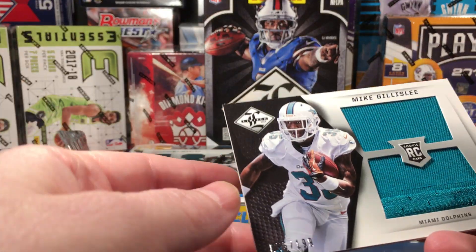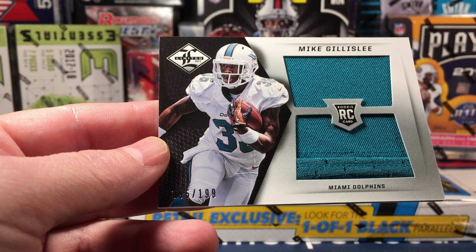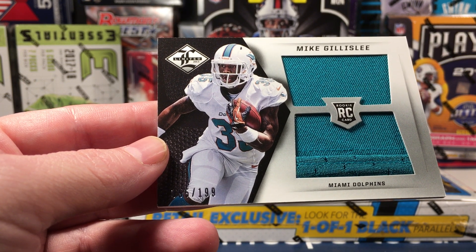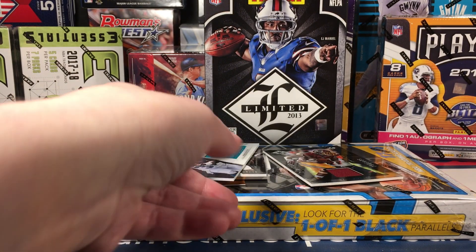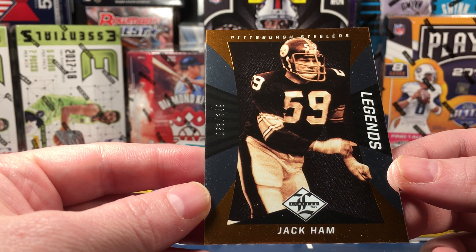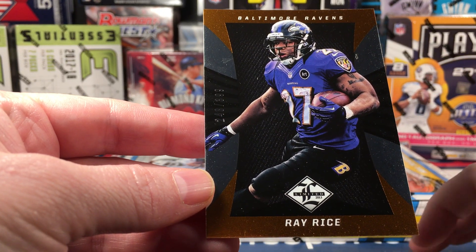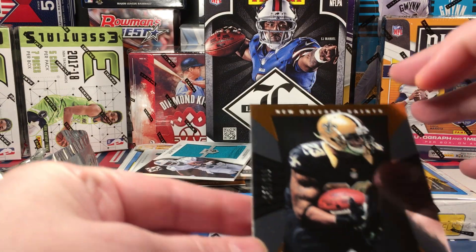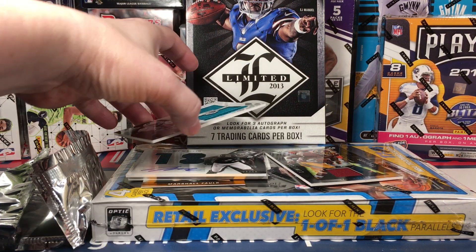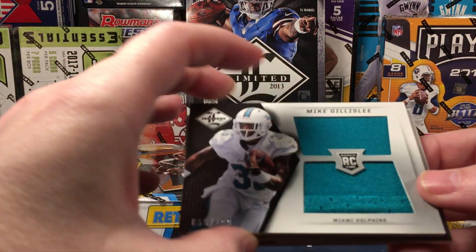We also have a Mike Gilleslie numbered to 199 — nice patch. He didn't pan out too well, but what are you gonna do? Still a really nice card. Then we have Jack Ham numbered to 349. I guess it's not bronze — maybe the base set was numbered — because the rest of these look to be bronze. Ray Rice to 349, and Pierre Thomas. So they promised three hits and gave four!